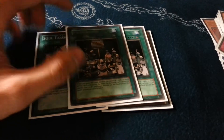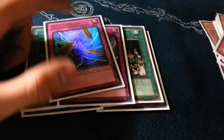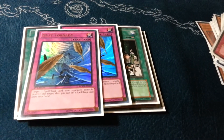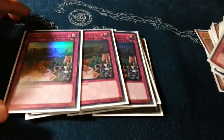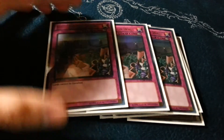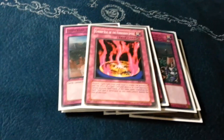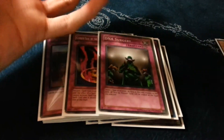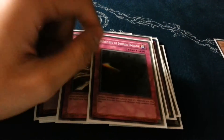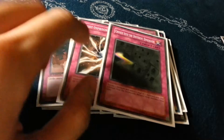Prohibition for Bujins, because you just go Prohibition, call Yamato, and they get really sad. Two Dust Tornadoes for backrow hate. Three Imperial Iron Walls — I'll always side this in because people are starting to side in DD Crows again and I don't want my Garunix to be banished. This is also for Necrovalley basically. DNA Surgery for Bujins again, and Spellcasters like Prophecies. It's really good against Bujins — you declare Light, you put their Turtles and Hares back. Really good card against Bujins.